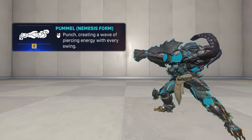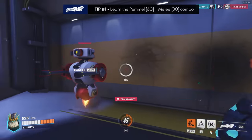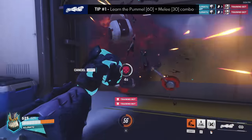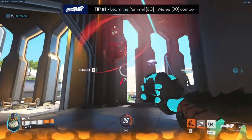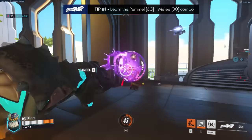Moving on, the next ability we have is pummel in his nemesis form. Tip number one is that you can pummel for 60 damage and cancel the animation with melee for 30, giving you a 90 damage burst. This is really powerful when dueling squishies because it can confirm your kills much faster.